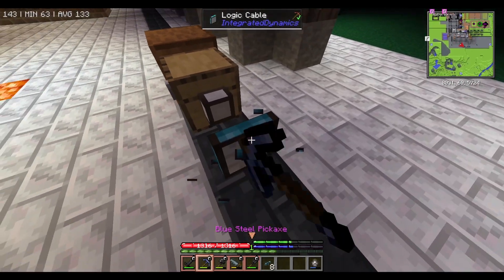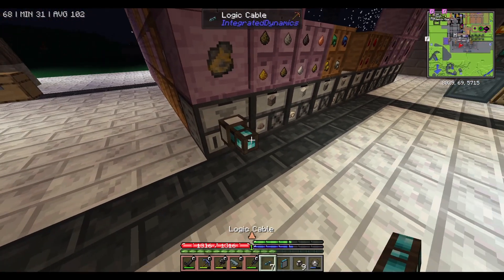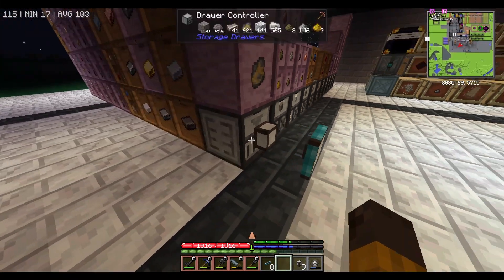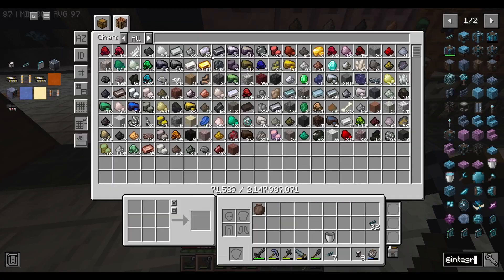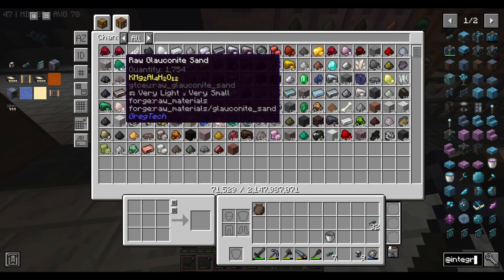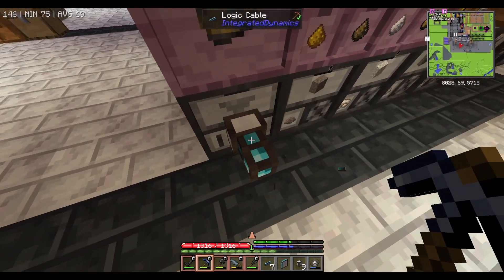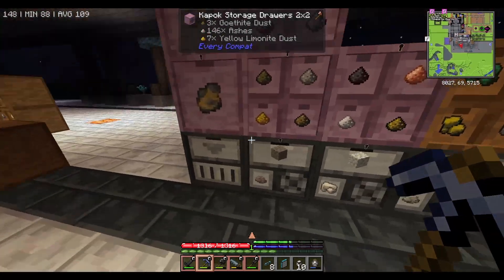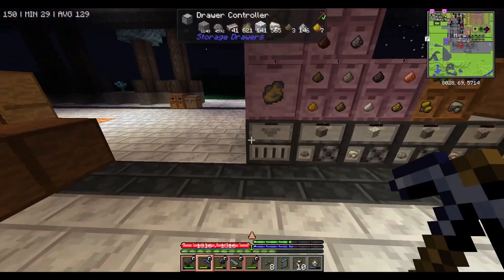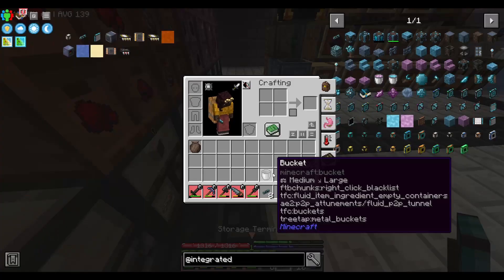You need this item interface to read an inventory. That's pretty much the basics of it. Apply that to a bigger one - you still need a logic cable and connect to a storage terminal. Apply that and you can see now I have access to everything - basically everything in here, like 1700 gluconite sand. So that's another one we're going to use in this episode - connecting this inventory.